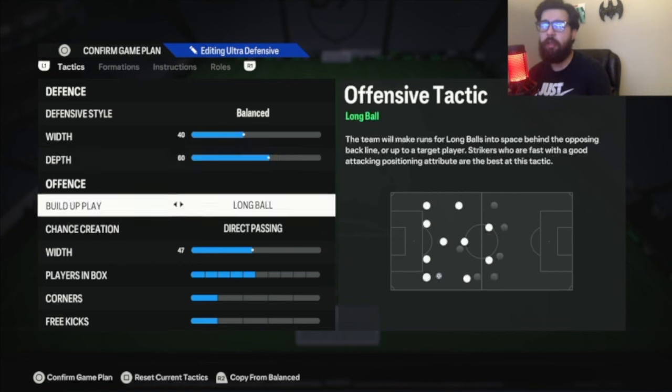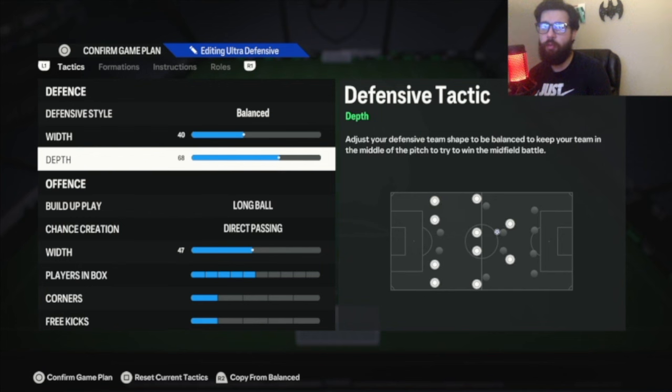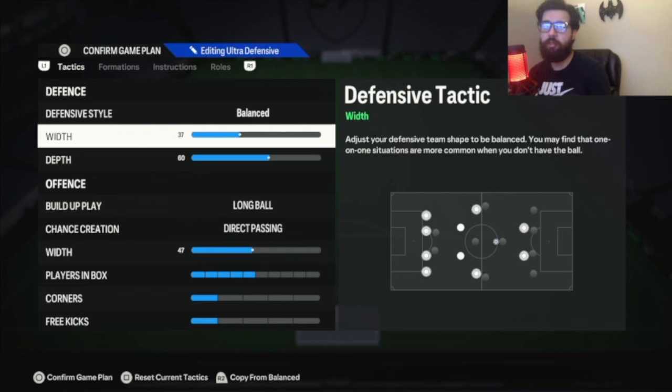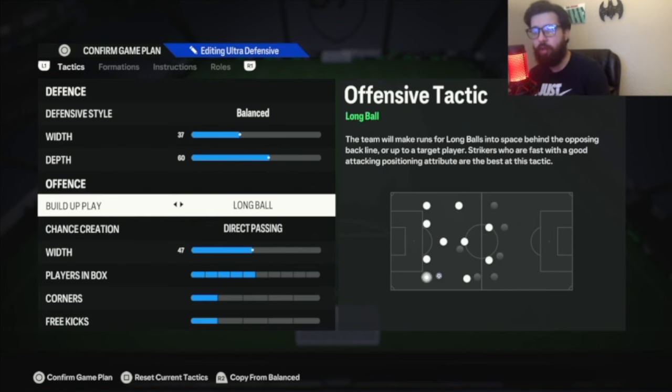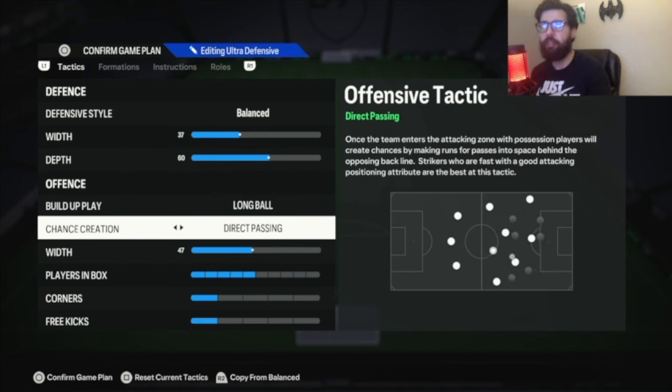For me, I'm going to leave it at 60. If you're on old gen and do want a little bit more aggressive press, put 72. This is the only time I'm going to go into detail over the depth, because everything else is about the same — just copy it and go from there. Old gen: 37; new gen: 40 on this.